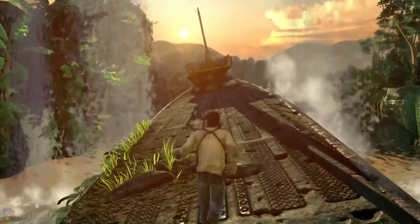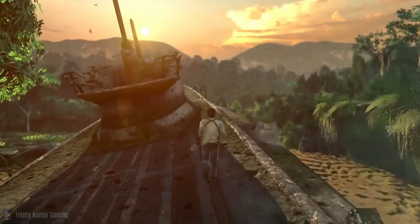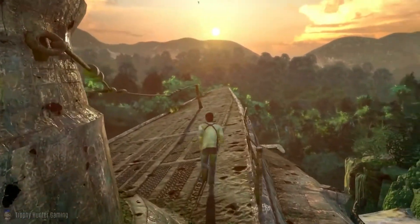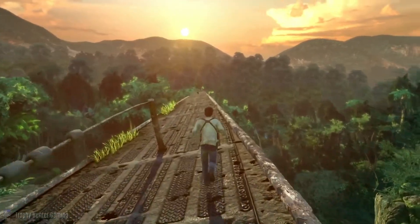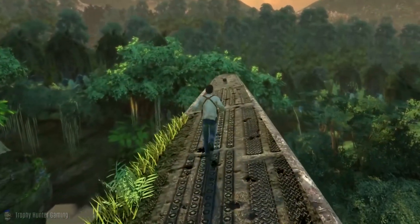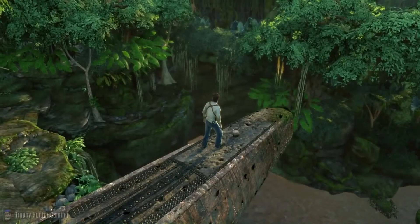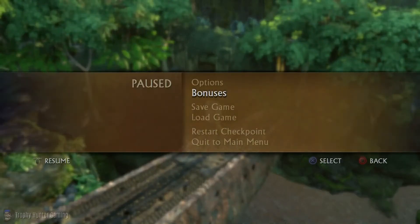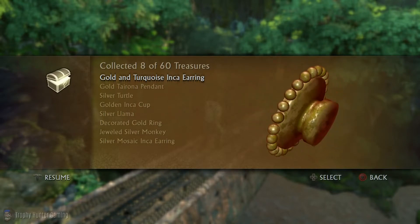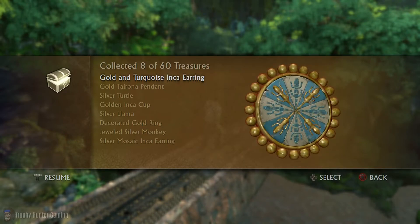Treasure number 8 is literally on the end of the boat. If you go right to the very end on the nose of the ship, it'll be around there. Going into bonuses and treasures, that would be the golden turquoise ink and earring. And that would be all the treasures for chapter 3.